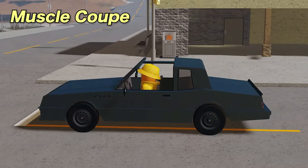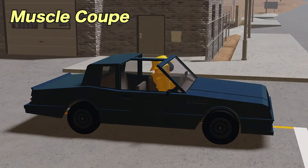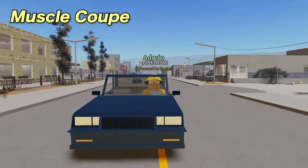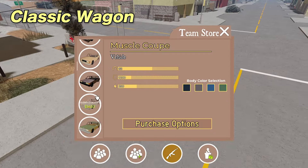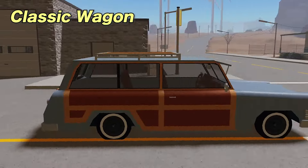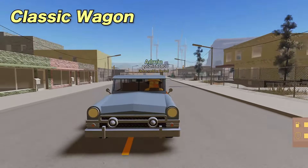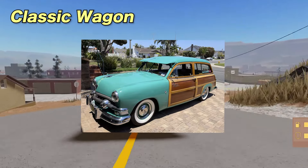Next we have the Muscle Coupe, which is another new car. It is available to advanced car dealers and car dealers at 12 hours and has 4 seats. It is based on the 1987 Buick Grand National T-Top. Next up we have the Classic Wagon, which is available to advanced car dealers and car dealers and has 4 seats with 1 trunk space. It is based on the 1951 Ford Country Squire Woody Wagon.